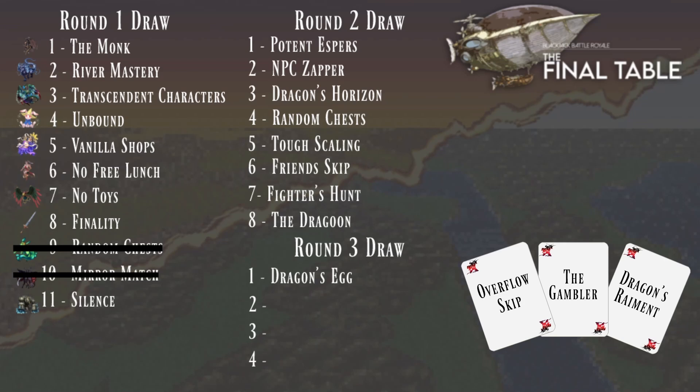Overflow Skip means you can get three characters or three Espers — that is the Ultra Sleek Skip. The Gambler is the host with the most of our final table tournament — that is Setzer Vanilla. And Dragon's Remnant is a Dragoon set after killing two dragons.